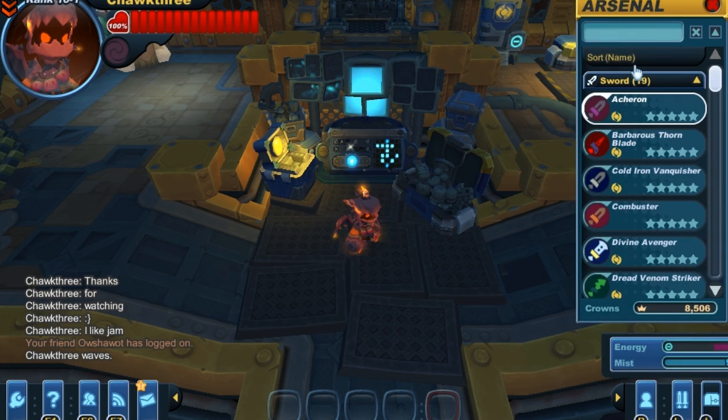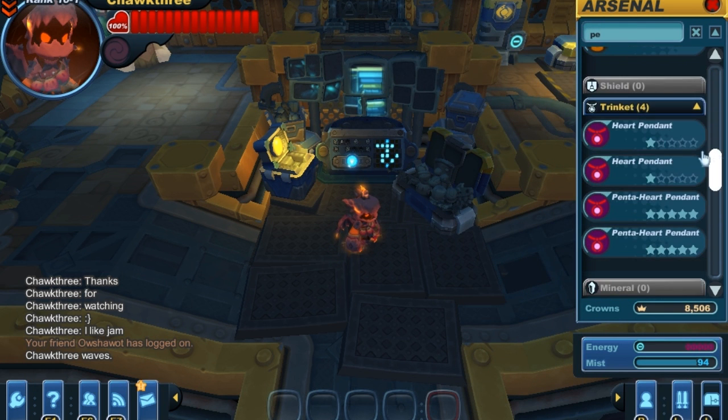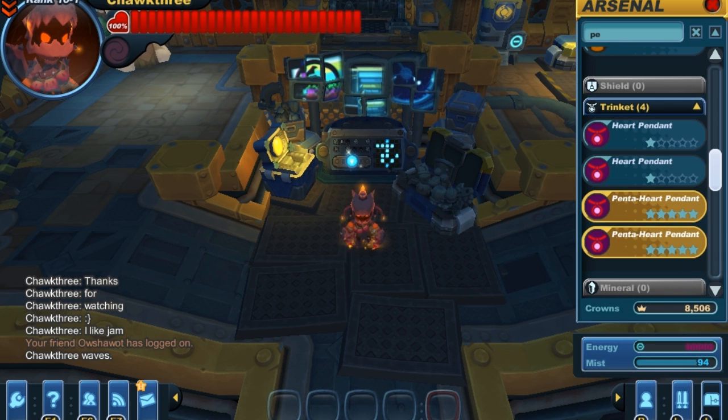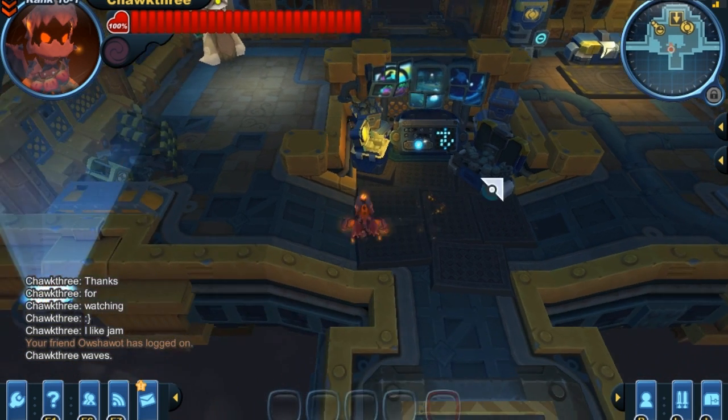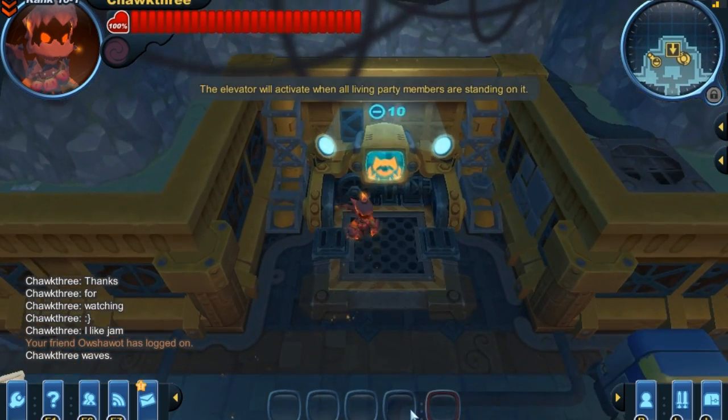When I took away both of those pendants, my health went way down. So because the Penta Heart Pendants give us a total of 12, and the armor gives us a total of 15, when we equip 2 Penta Heart Pendants it's basically like having another set of armor on — the health bonus from it, anyway. And that is just ridiculous.